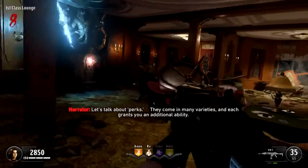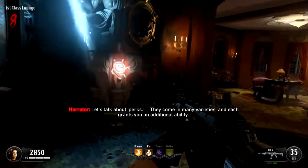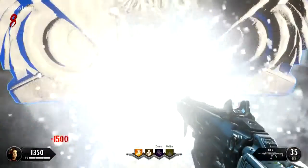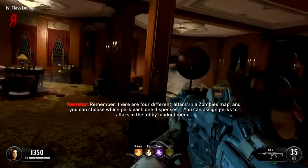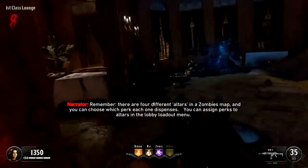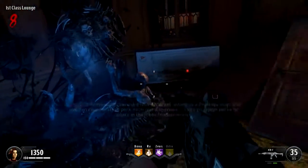Let's talk about perks. They come in many varieties, and each grants you an additional ability. Head over to that groovy-looking statue and purchase a perk. Remember, there are four different altars in a zombie's map, and you can choose which perk each one dispenses. You can assign perks to altars in the lobby loadout menu.